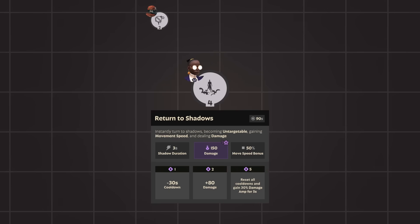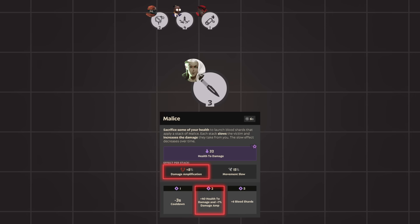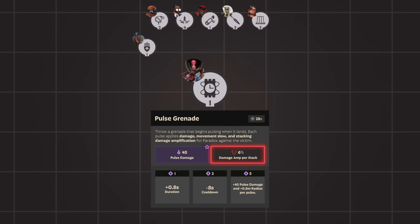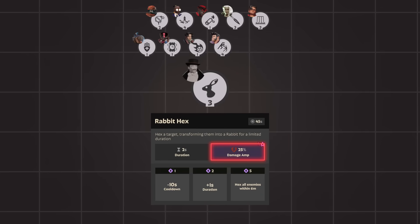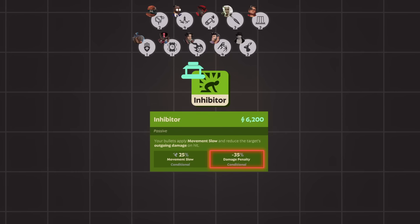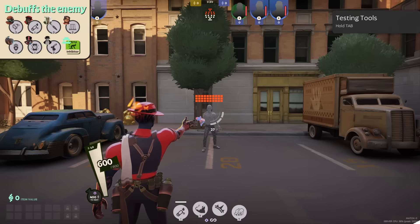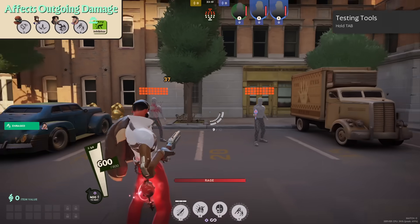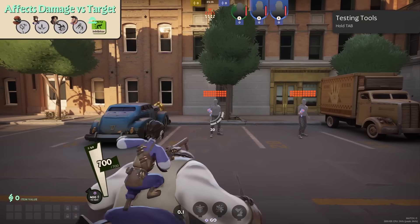Let's start by listing every source of damage amplification — as long as it's something that a player would perceive as a multiplier to all of their damage, it's on this list, even if it isn't specifically called damage amplification. There are 11 sources of damage amplification with some notable differences between them. Most damage amplifiers are applied as a debuff against the enemy, while only 3 of them are applied to the user.